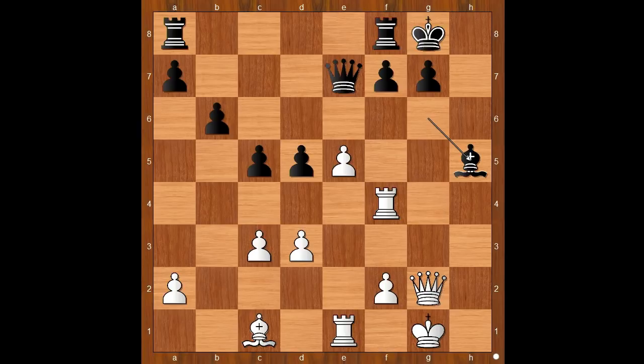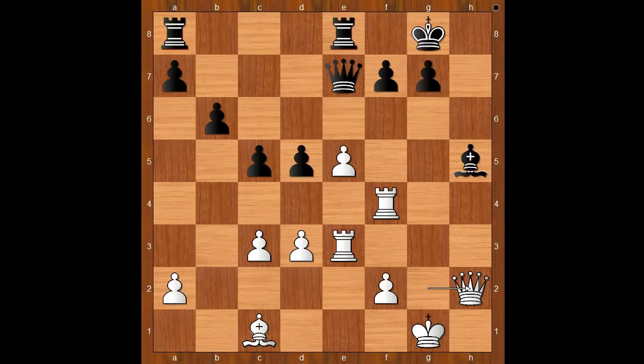g takes on h5. Bishop takes on h5. Rook to e3. What a picture — most of the time bishops get into the game first. Rook from f to e8. Queen to h2. g6. White to move — how would you continue? Maria Muzychuk played rook to f5, quite an artistic move. Humpy Koneru played bishop to g4; she didn't want to experiment with g takes on f5, when queen takes the bishop and the black king is exposed.